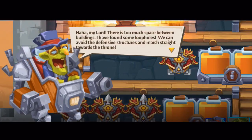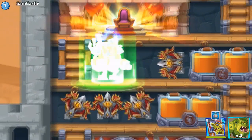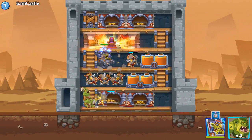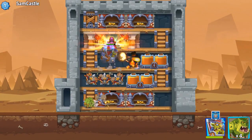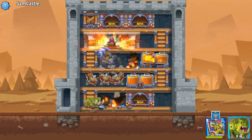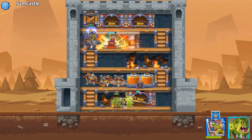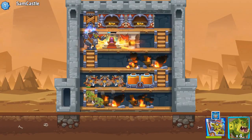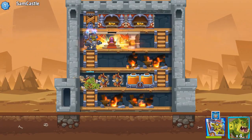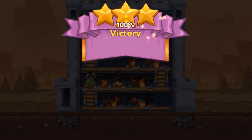He's going to start taking out those defenses — that first building is going down. Our troops head to the throne room while others take out the bottom buildings. Our troops are being destroyed but the throne falls very quickly — boom! That destroys all the buildings for a 100% victory. The number of buildings you destroy determines stars scored, which determines medals and rewards.